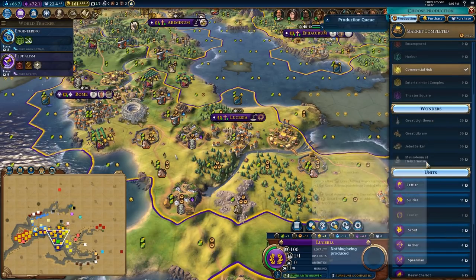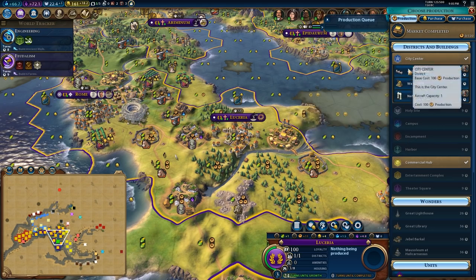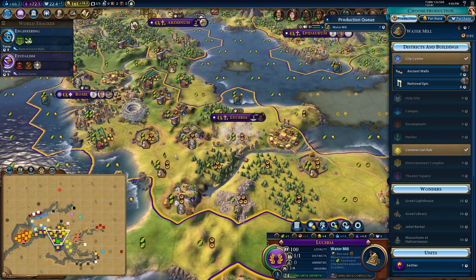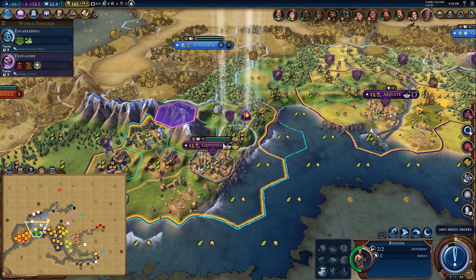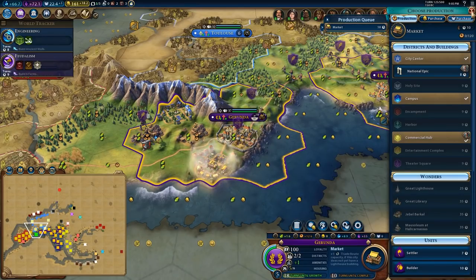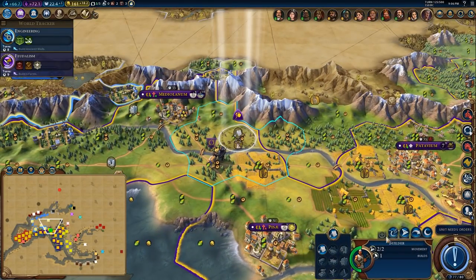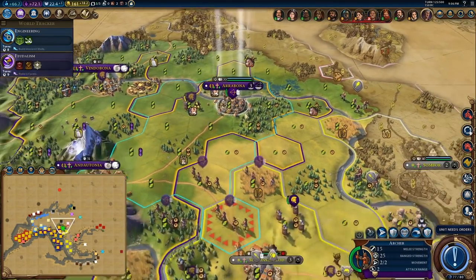Over here we completed another market. Let's just go for the Watermill, then I'll chop there — that'll finish that. We'll go for the Market. Here I'm going to harvest this, which will finish the Library of Natural History.